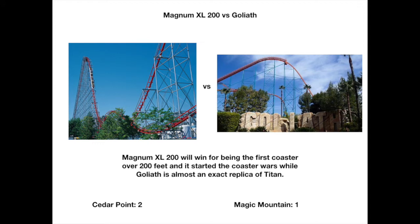Next up we have Magnum XL-200 versus Goliath. Goliath is almost an exact clone of Titan. But Magnum XL-200 started the coaster wars, where everybody tried to build a coaster over 200 feet — they had to keep building taller and faster. Goliath is just a standard hyper coaster with lots of advertisement. So even though Magnum XL-200 is a rougher ride, I think it's the better ride.